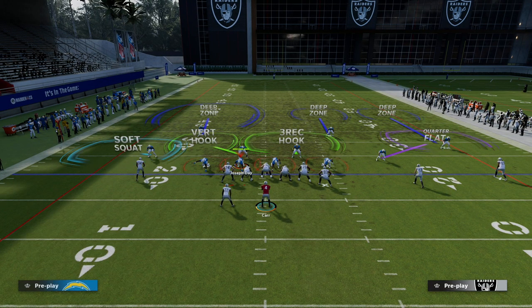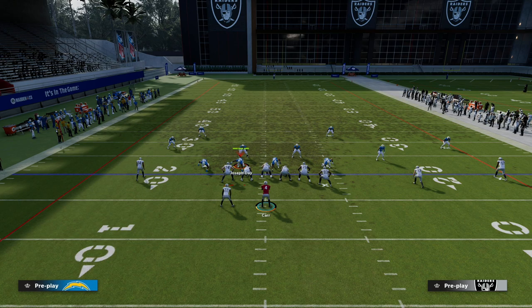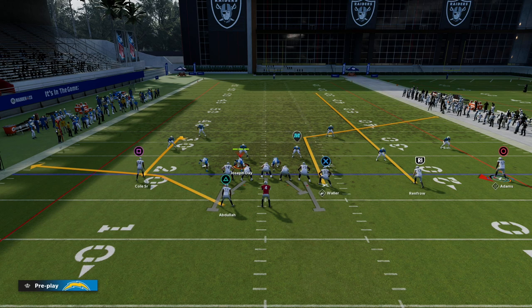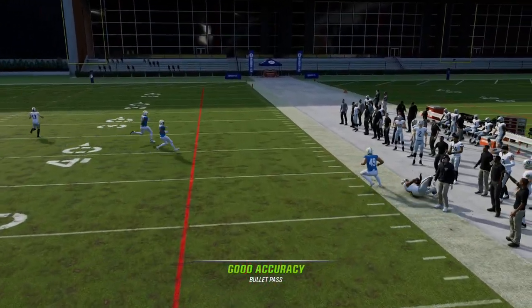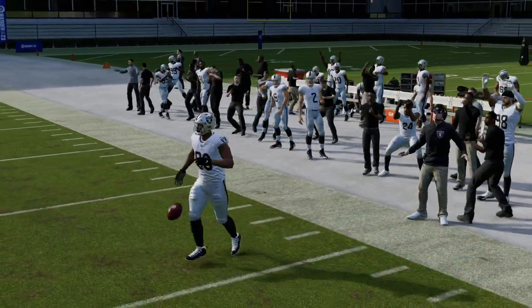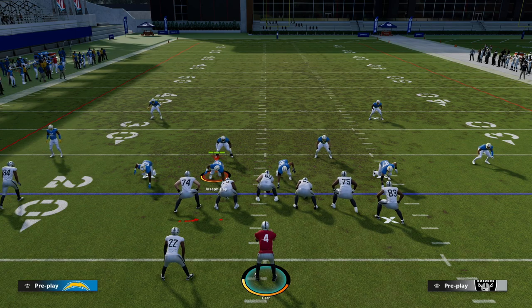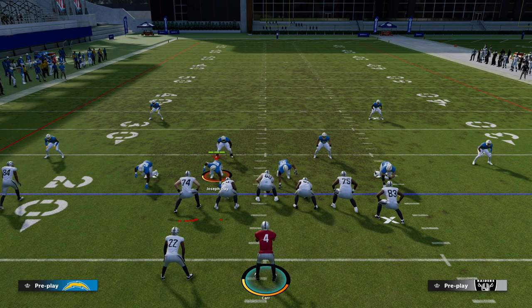A lot of times the safety on the backside won't be able to guard the corner route on the left side because of a certain type of check within the coverage — honestly I think it's a little bit of a problem with the coding. I'm going to spy everybody because the Chargers D-line is going to come after me every time. What you're going to see is that if I put a corner route on the number three receiver and run a concept like this, that corner route almost always will be wide open to the sideline — I can throw that a million out of a million. It makes it very difficult to play cover four quarters against trips sets.